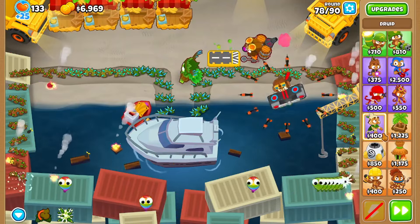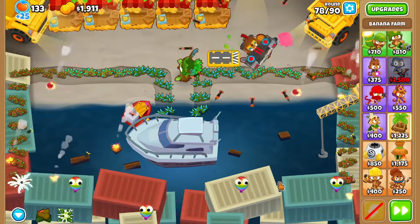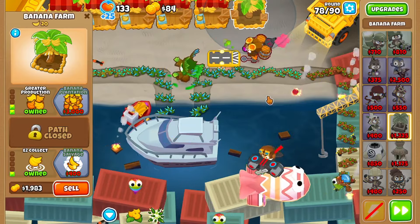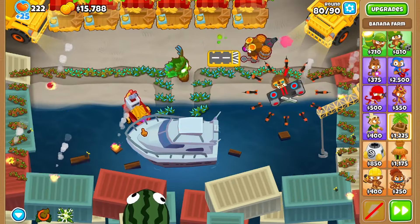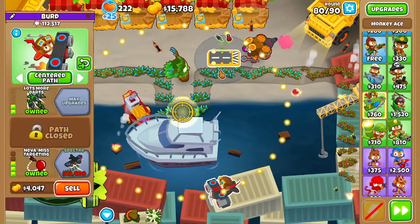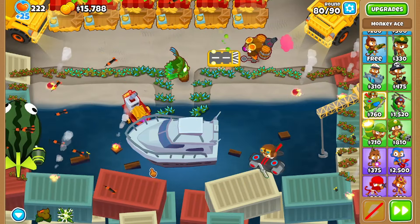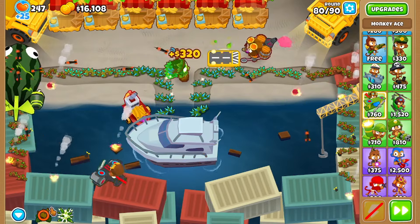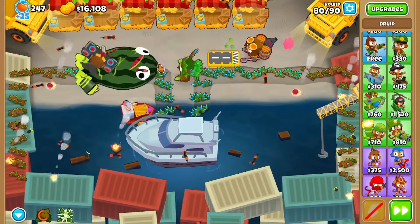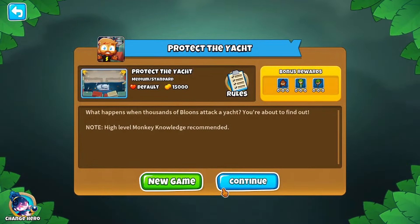So now, what do I do from here? ZOMGs are going to be way too tough to take out with the Spirit of the Forest on its own. I'm probably going to put a sniper on the yacht somewhere — maybe upgrade this plane to a Spectre. If you're just here to see how to beat this quest, I'll spoil it: put down a 4-2-0 Sniper on top of the yacht, then plop down a 2-4-0 Spike Factory, and just win. At that point you're too powerful. Maybe you could even get a Spectre.